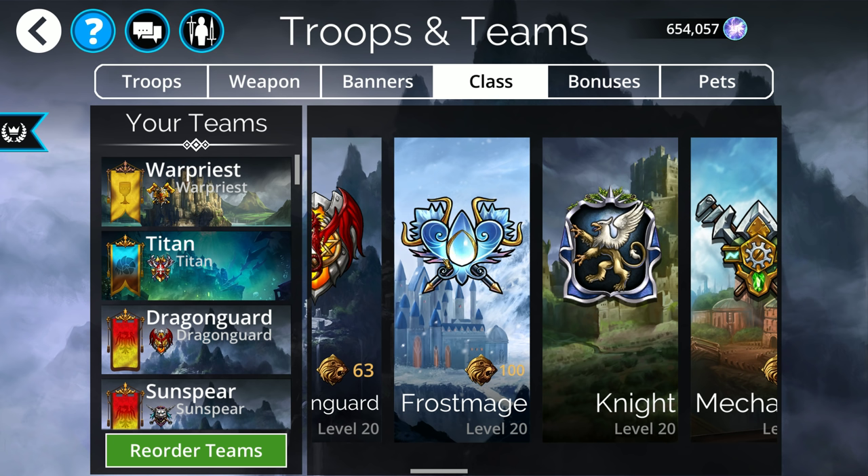Frostmage is a very freeze-heavy type class, whereas Titan is more of a defensive type class. With Titan you're getting barriers on browns, whereas with Frostmage you're giving yourself an opportunity to magic pump yourself as well as freeze the enemy every time someone on your side casts a spell. So Frostmage is definitely a very strong PvP or Guild Wars type class.